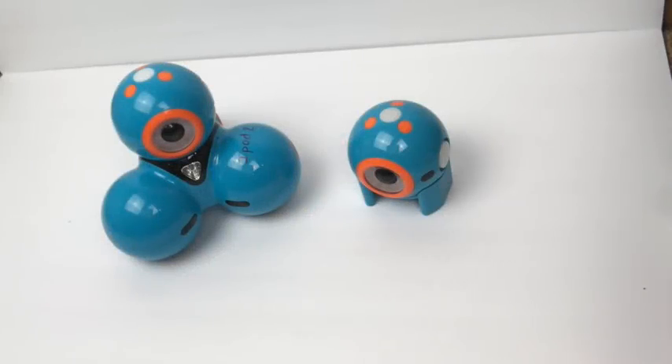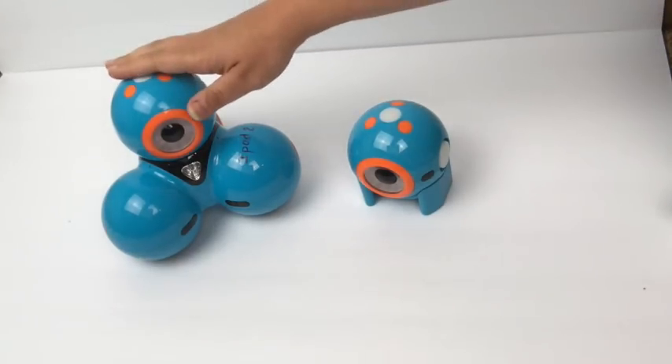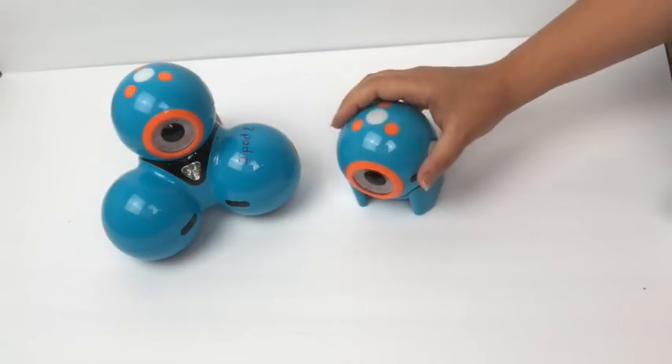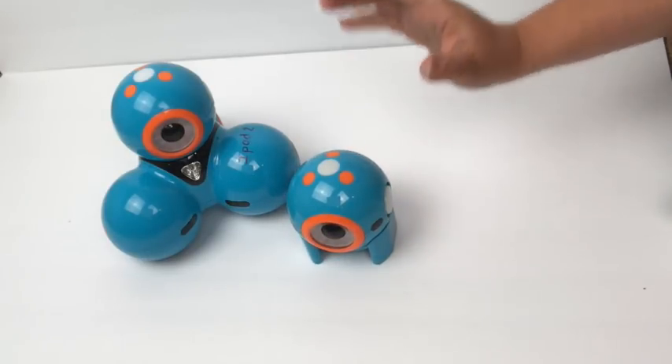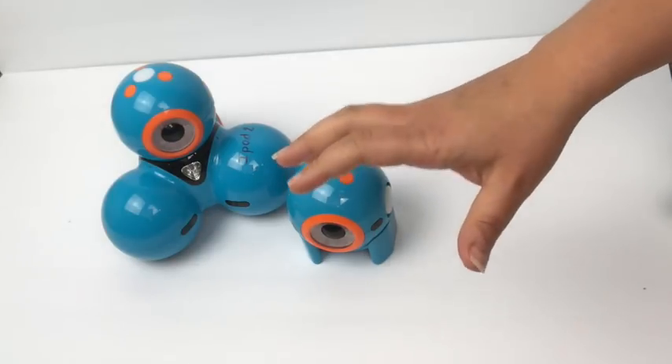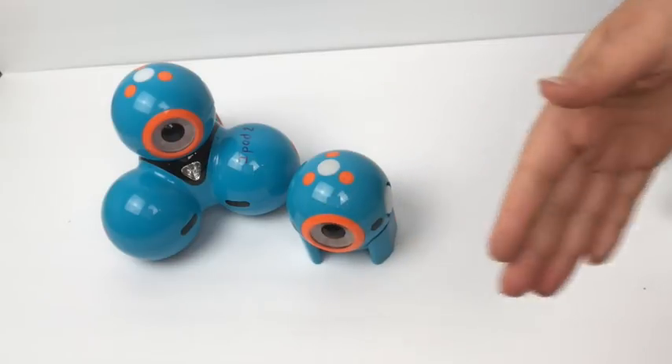The next robots I want to introduce you to are my two little buddies, Dash and Dot. They are made by the Wonder Workshop, and they are the most fun little things to have in the classroom. We treat them like actual class pets in my room. They have their own place to live, and we take them with us when we go walking in the hallway or we read stories to them. They really become part of our classroom.